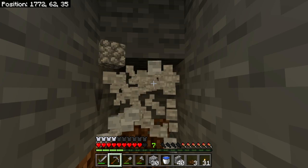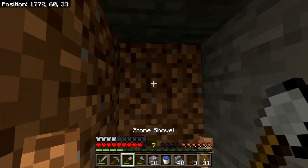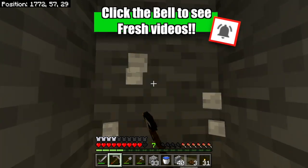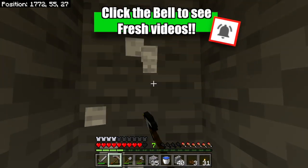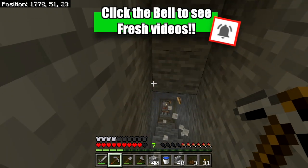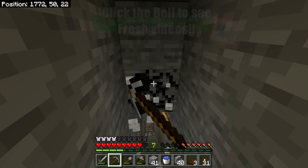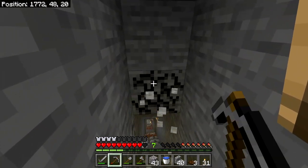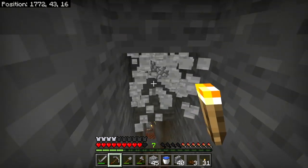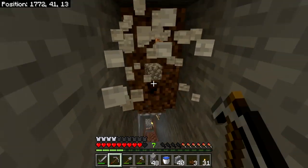Unfortunately, we're going to have to make ourselves a little bit of headroom to make this work. The exciting part is that we are going back down into the mines to see if we can find some really good resources. Instead of these all being three blocks tall, they're now all four tall, which buys us a little extra headroom necessary to use the stairs.